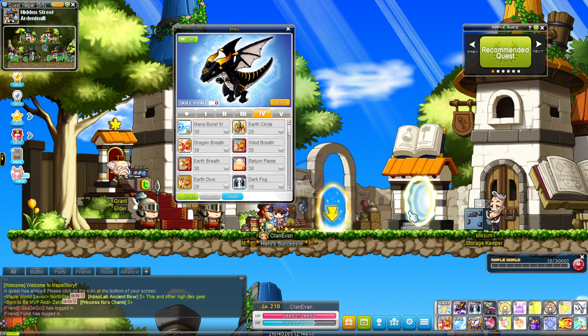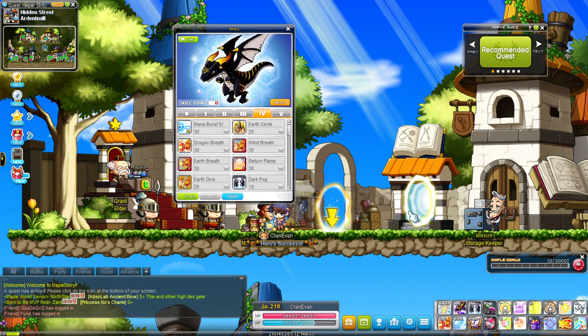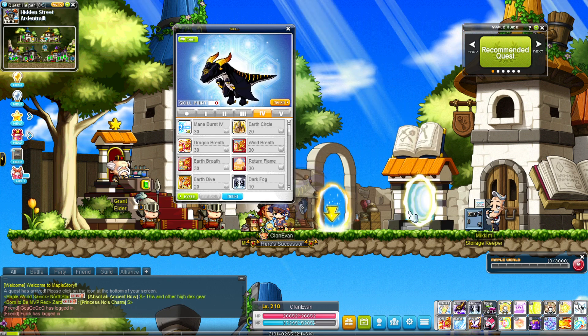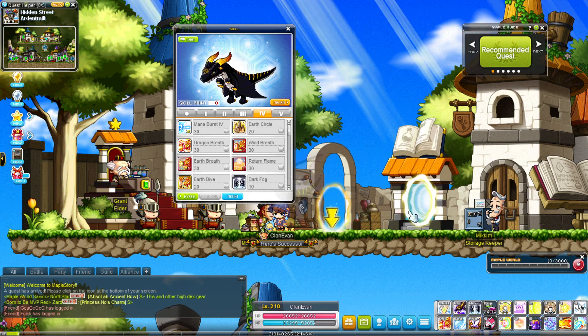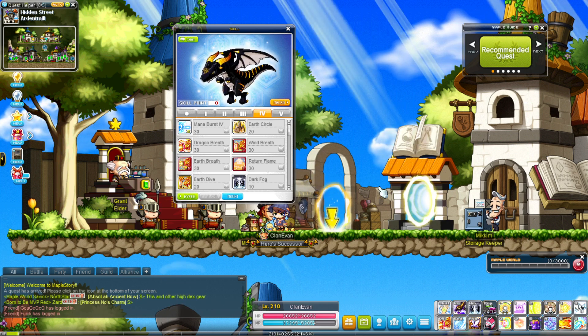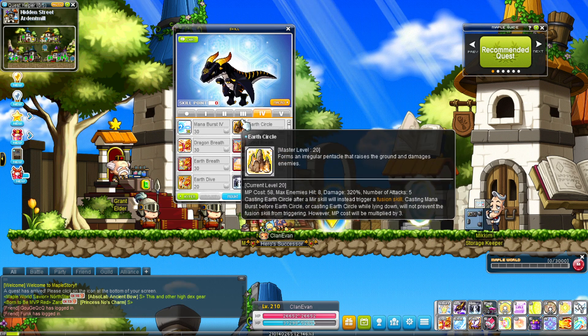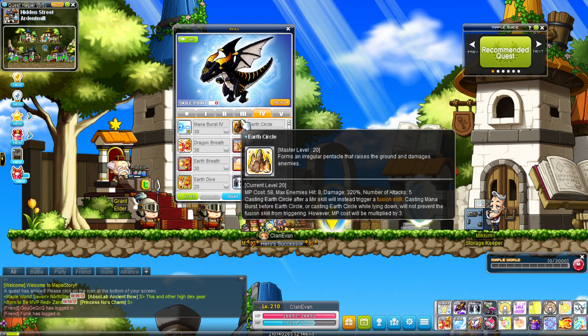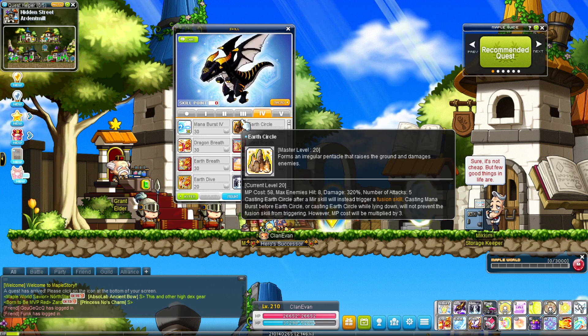The second mistake that people make when it comes to training their mules is not maxing out their skill points. Skill points are extremely important. You have to get mastery books to max out whatever mobbing skill and whatever passive and active gives you the most bonus. For example, Earth Circle is one of my main mobbing skills as an Evan, which does 320% damage.